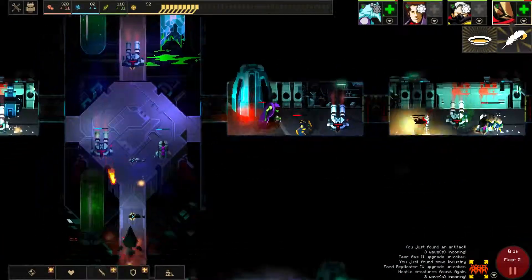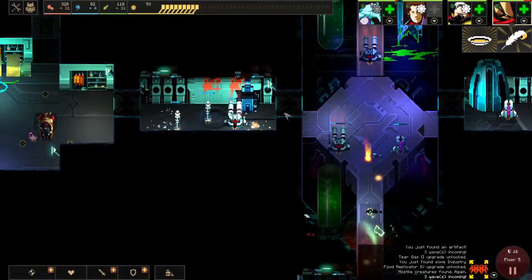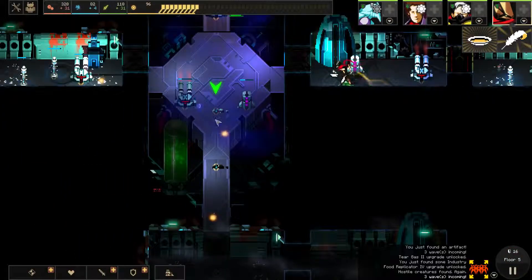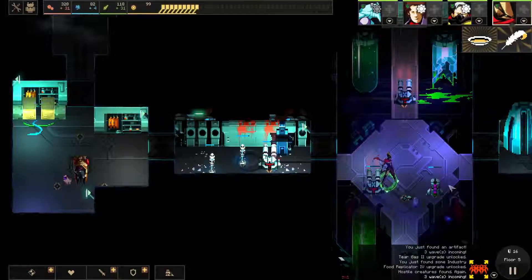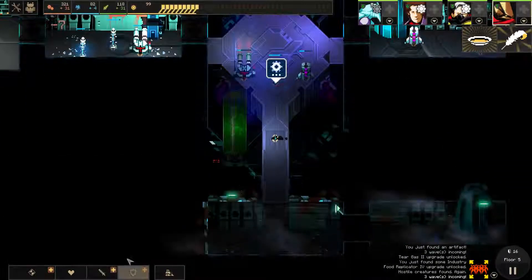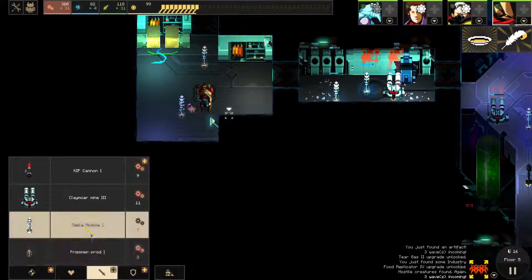We're probably gonna do fine over here. We got dust we should pick up — not too much, but a little bit helps. 99, of course. We gotta rebuild the Teslas here, should go ahead and build in here — she's gonna build three Teslas.